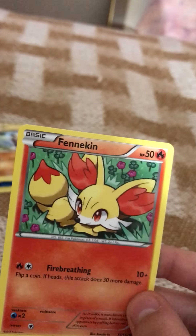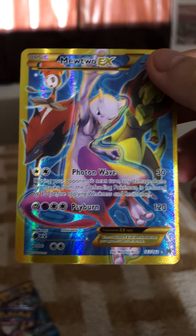Sandshrew! Meowth! Pancham! And Fennekin — nice! Oh man, check out that EX though! That is amazing! Feels good to the touch too!